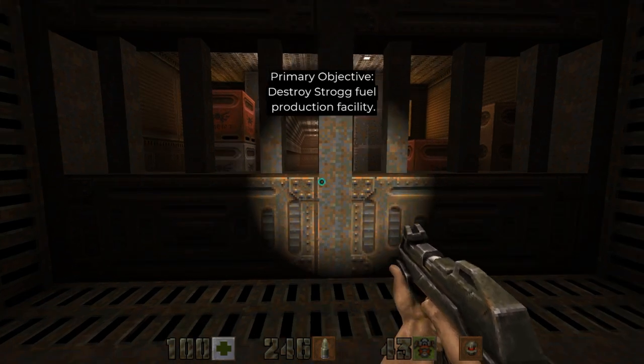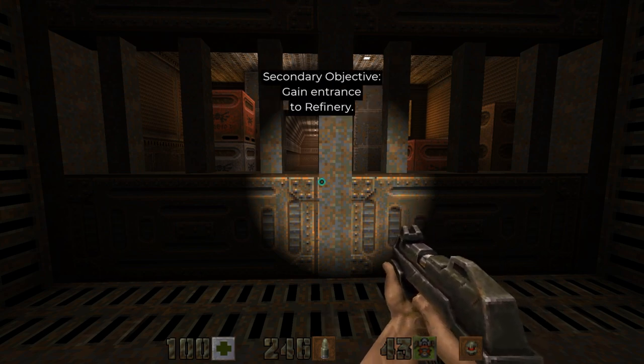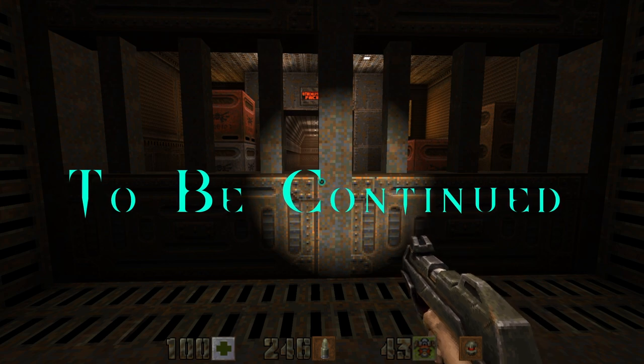Next time, we'll destroy this strong fuel production facility. Thank you all. Hopefully you all enjoyed Ewok Templar going through Quake 2: The Reckoning. Please like, comment, subscribe, hit that like button, keep on posting. I'll see you all in the next episode. Y'all take it easy.